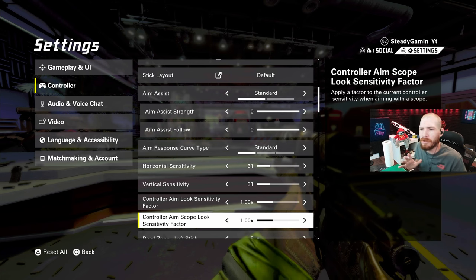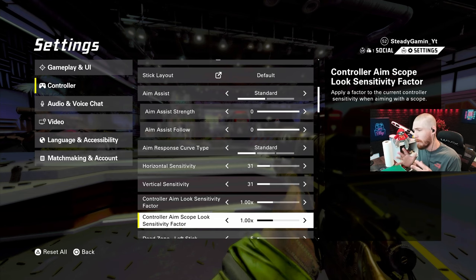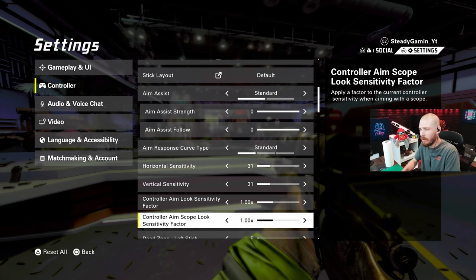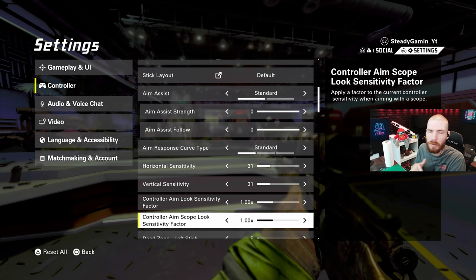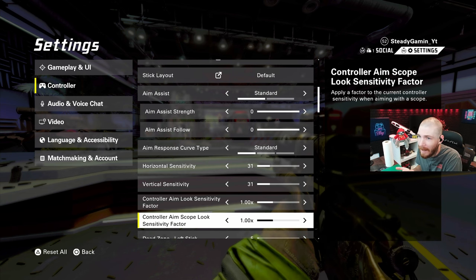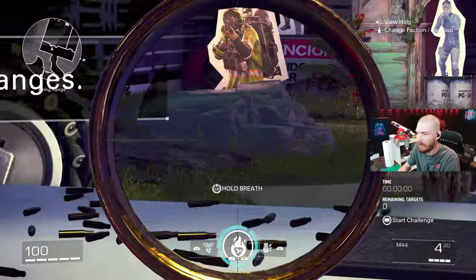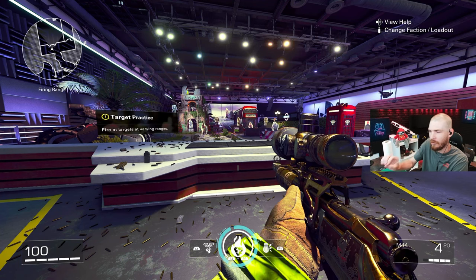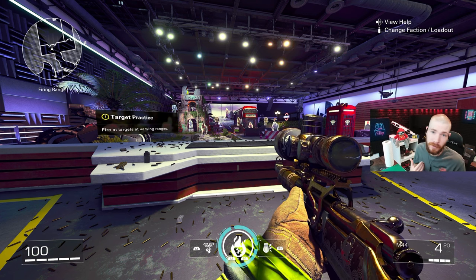Go into the practice zone — don't be afraid to use it. Go practice a little bit before you jump into some games; you're going to feel a lot better about your gaming session when you do start. I'll leave these at 1.0 for the M44 or whenever I'm running around with an AR. But if I'm running the L115 or the TAC-50, I'll sometimes bump these up to 1.15 or 1.25. It just determines how fast you can look around, and if I feel a little sluggish, I'll bump that number up — that's only one setting I have to remember when I go back.